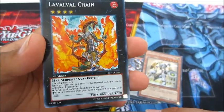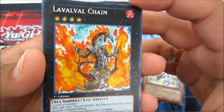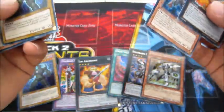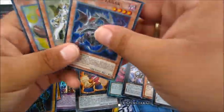Check that out — keep hitting the camera. La Volca Chain, that is sweet, that's awesome! And another Heliotrope — man, that's a good pack right there, freaking sweet!